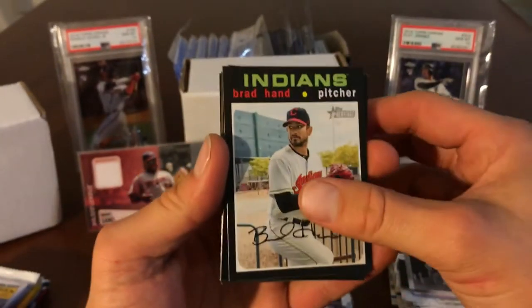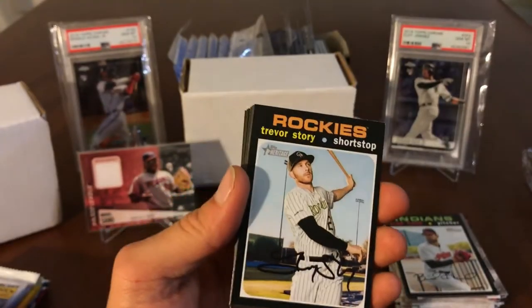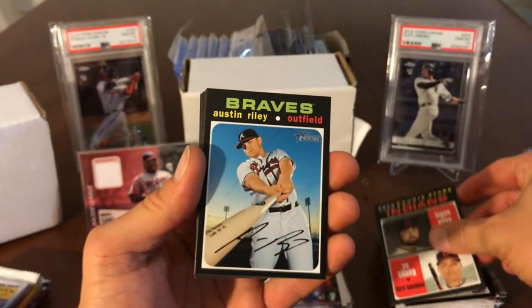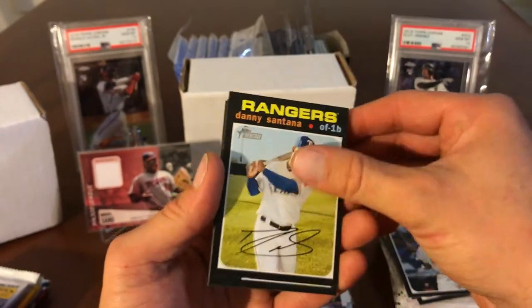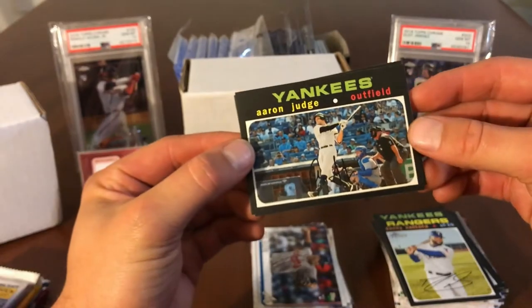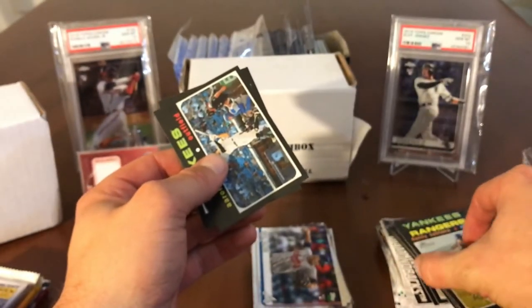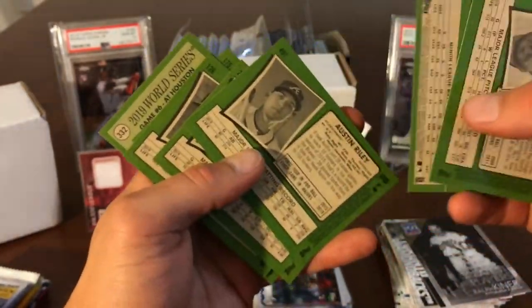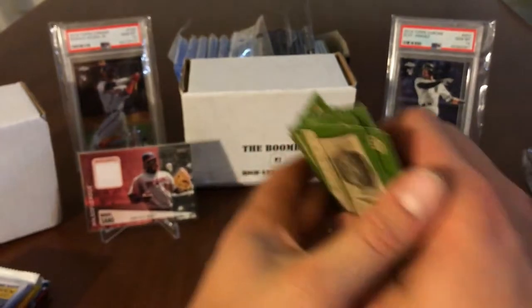Alright, Heritage pack — we got Brad Hand, Trevor Story, Logan Allen and Yu Chang, Austin Riley, Eric Lauer, Edwin Encarnacion, Danny Santana, Aaron Judge. That's a sweet card — I wonder if that's an action variation. Do you remember the Derek Jeter cards that had Bush in the background? The Austin Riley I think is a short print — an action variant. Got a Judge — I'll probably sleeve that up just because Judge is good.